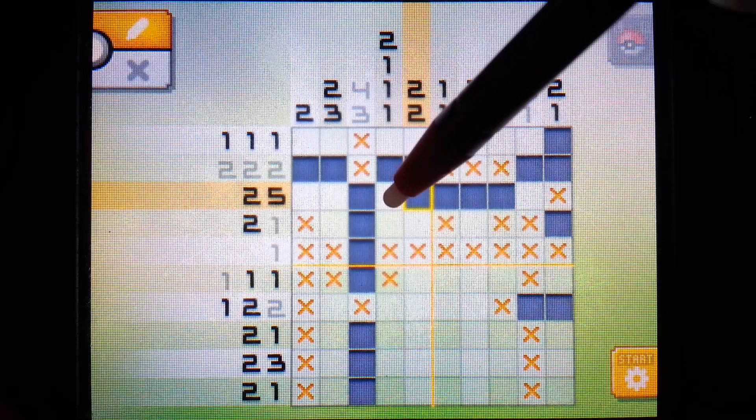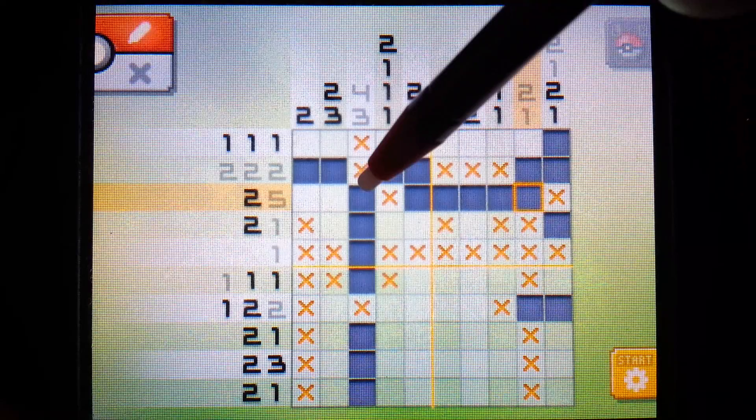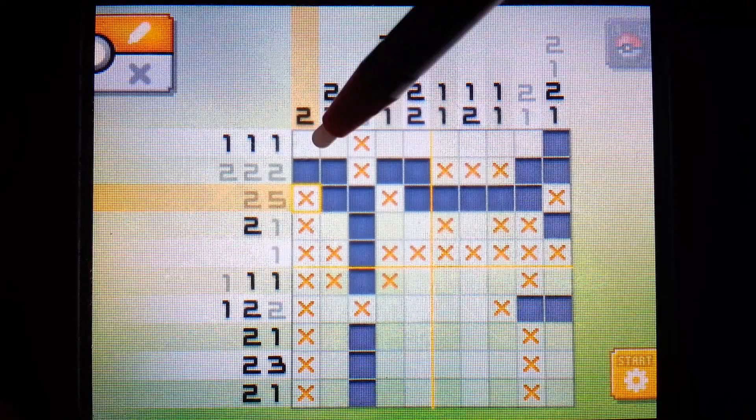What else we can figure out is this has to be an X, because if we fill in a pixel here it's going to give us a row of six - we do not have a row of six. So we know that has to be an X. We then have to put a pixel here to finish the five, and we also know we can fill in this as the two. So we can put an X here.